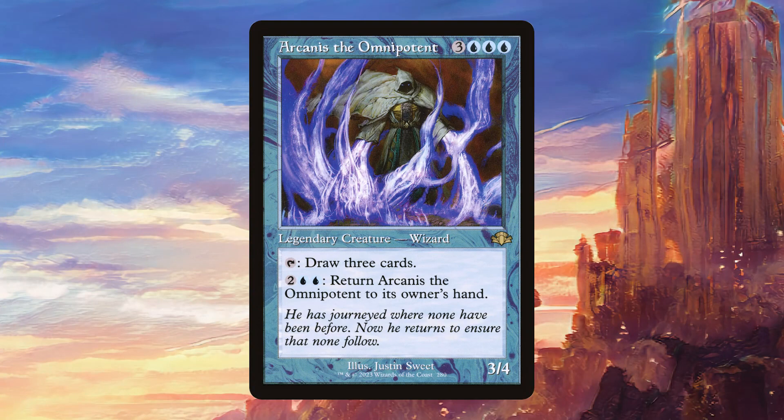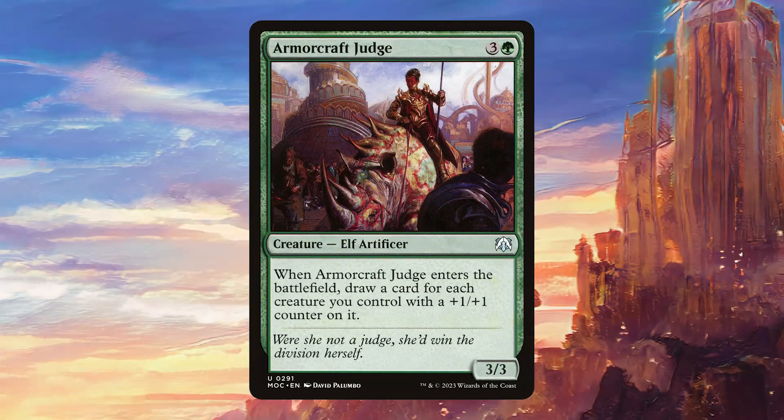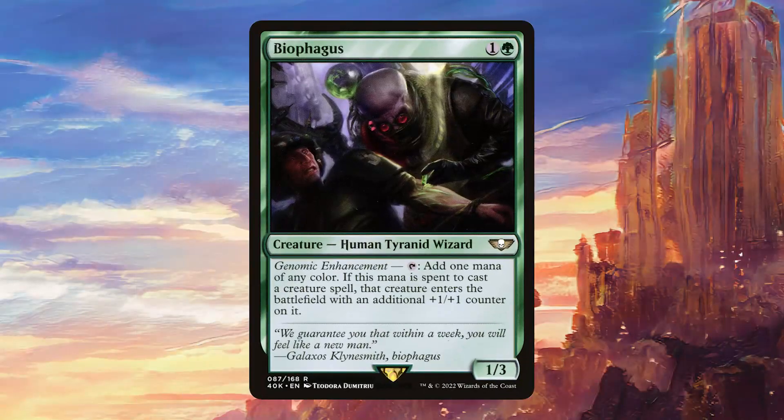Canis the Omnipotent is really good if we can get a counter on it because we're going to get to draw six cards per turn, which should be pretty solid. Armorcraft Judge is very good in any deck based around counters and it's going to draw us a lot of cards. Biophagus is going to help us ramp very nicely and it's also going to put a counter on whatever we cast with it — this can be a good way to get counters onto creatures such as Arcanist the Omnipotent.